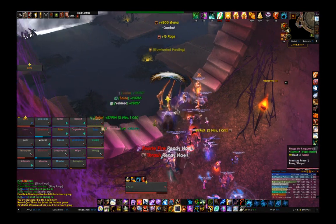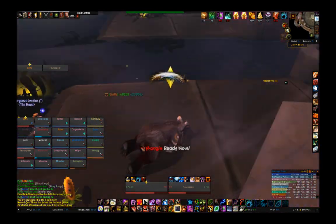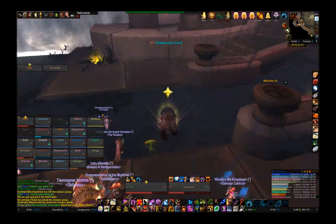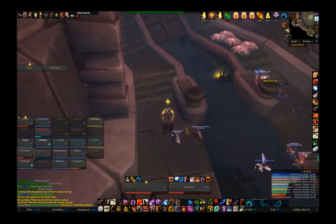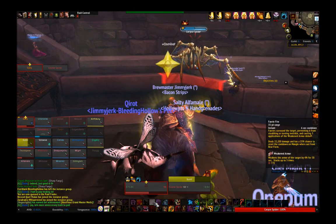For the boss itself, tank swap at about 2 stacks of Talon Rake, be prepared to run, charge, roll, dash — whatever — towards the boss when she casts Downdraft, and use cooldowns for Quills, raid-wide if you have them. Try not to stand in pools any more than you have to as a tank.